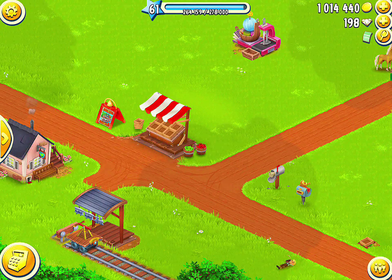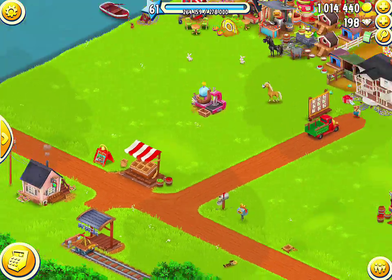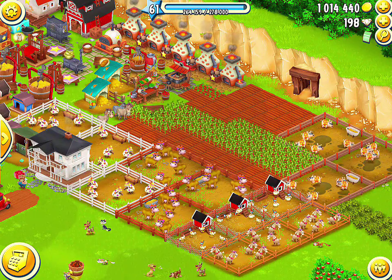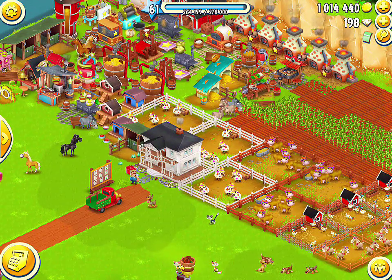There are also some small things that were added or changed in this update, including new products being added to the wheel of fortune, a new summertime theme that you can see around your farm, and some new limited edition summer decorations. The limited summertime decorations include pool with slide, picnic mat, and mushroom.